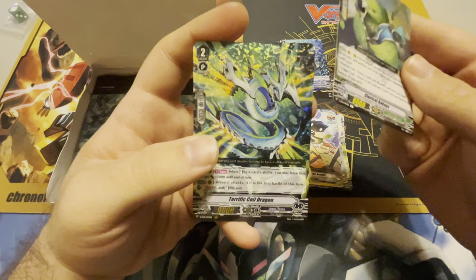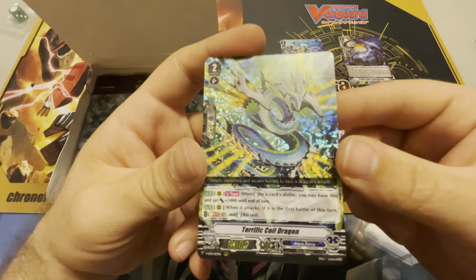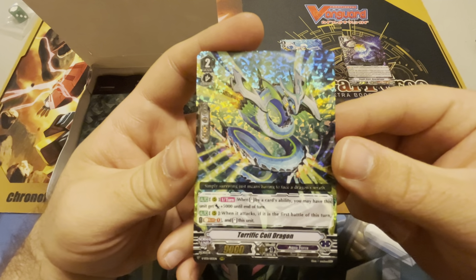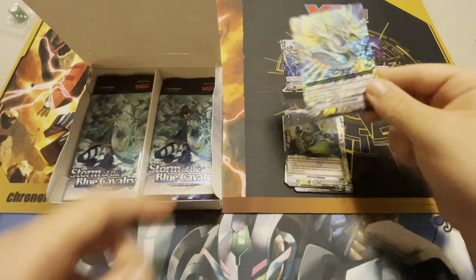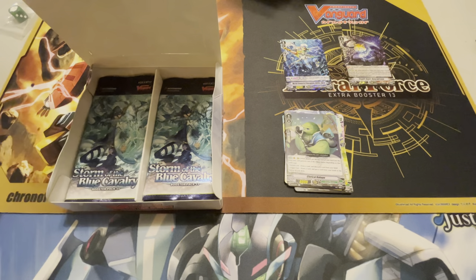These names are going to destroy me and we're only just getting started. And I opened two triples in a row — that's lucky. We have the Terrific Coiled Dragon. He's terrific. I'm not even going to read it because I'm already laughing. We're going to throw him over there while we rip up pack number three. He's actually pretty good.